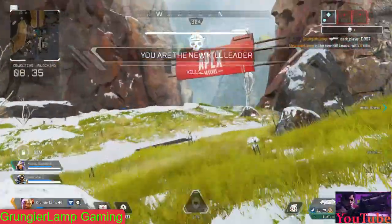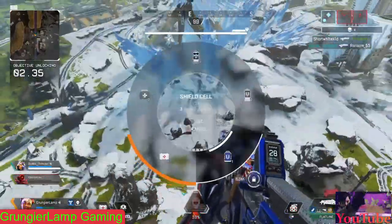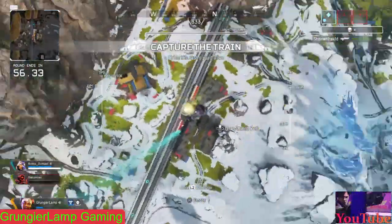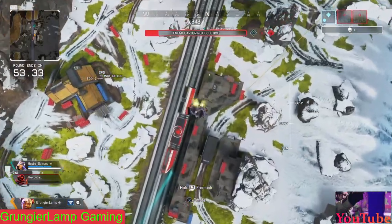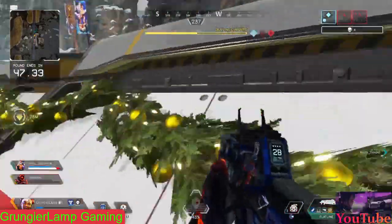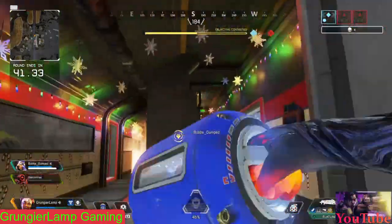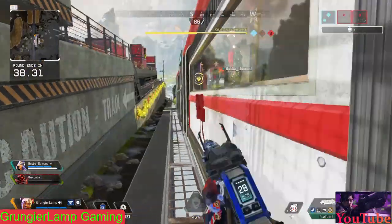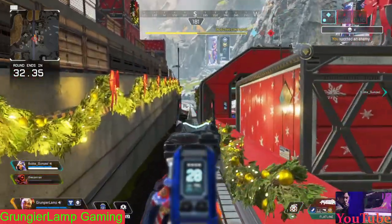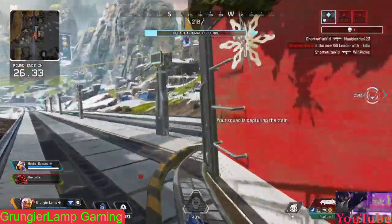For the other two legends, I want to talk about Caustic and Gibraltar — the two thick boys. Caustic is kind of like Bangalore here, just making chaos. He can get traps down and people can't really block them in train cars. His traps keep dealing damage and make people flee off the train long enough for you to capture the objective. You can also barricade doorways so enemies can't get through the side doors — you can have all the doors guarded.